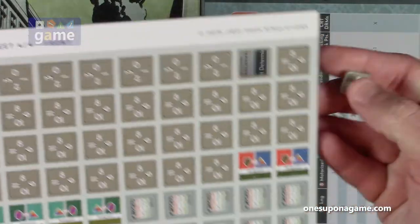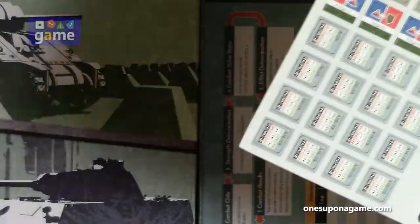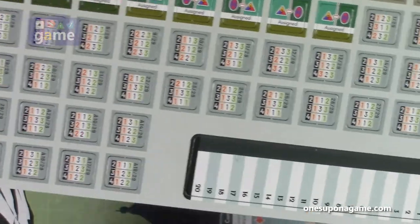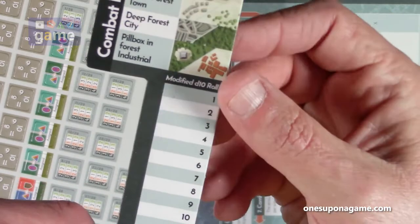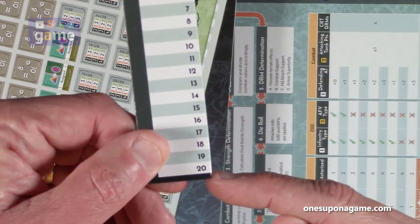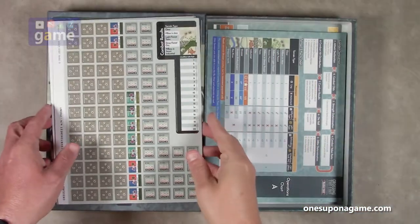When you punch the counters out, they seem fine. And here are the combat multiplier chips — that'll be interesting to see how they play in. You also got this punched-out combat results guide. You've got the terrain type and then the modified D10 roll of one through twenty. That's interesting how that's going to work — it's got a unique spin on combat.